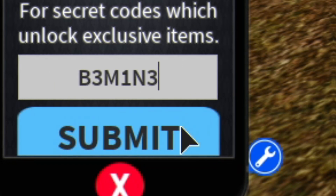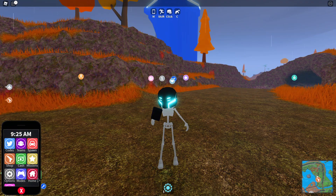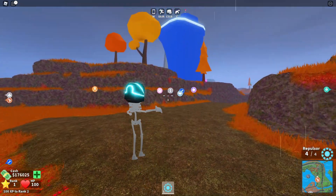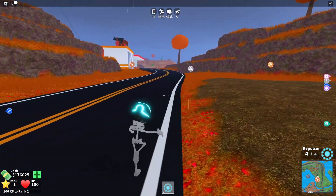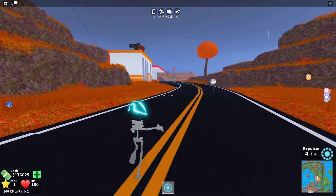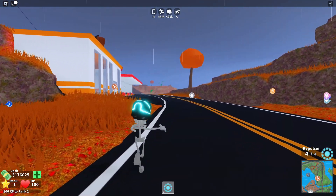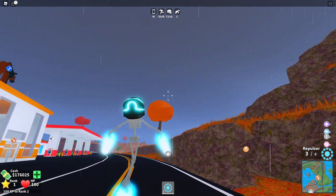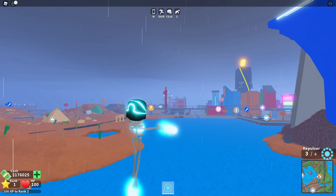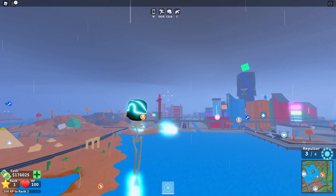And I'm going to end with the code B3M1N3 — redeem that code right there. That guys is currently all the new working codes for Mad City right now. Whenever new codes or any update comes out on Mad City, I'm one of the first to show you guys all the new codes. Make sure you've subscribed with the notification bell so you don't miss out. I hope you all enjoyed this video — make sure to like and subscribe. Peace out.